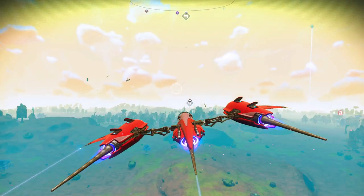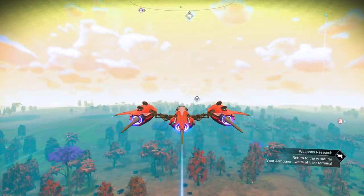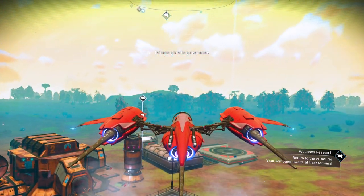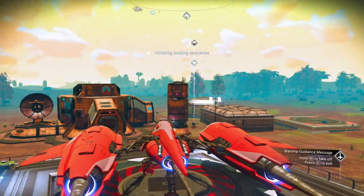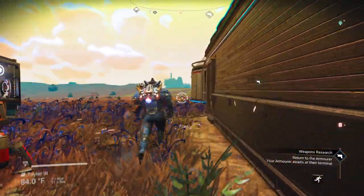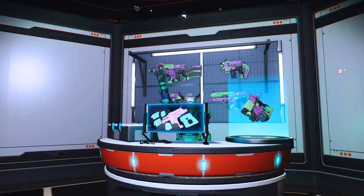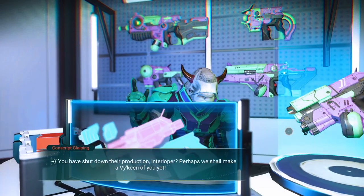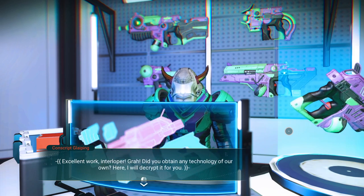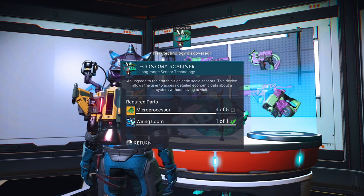Back at base, we talk to the Viking armorer. He says: You have shut down their production, Interloper. Perhaps we shall make a Viking of you yet. Did you obtain any technology? I will decrypt it for you — we shall continue your training. Weapons are nothing without usage, without the glory of righteous war. So we get an economy scanner, which is very, very handy. I'll go ahead and install it since it's handy for checking out systems before we arrive.